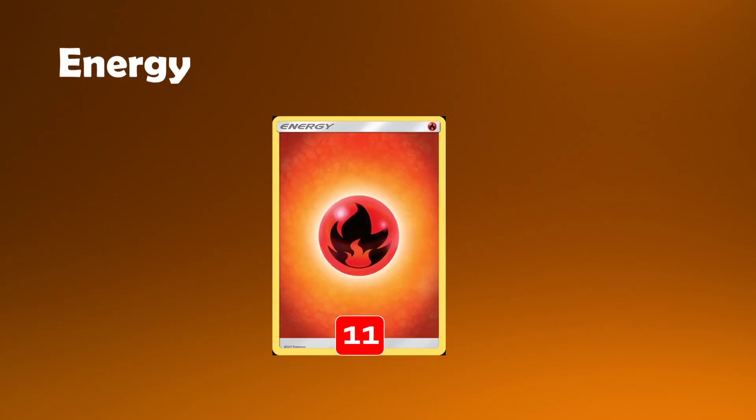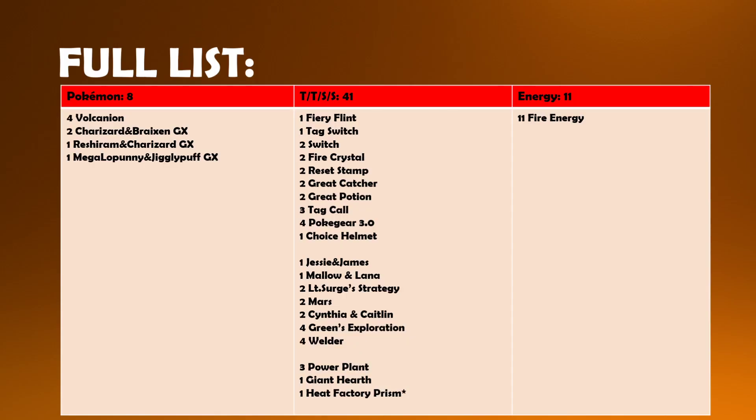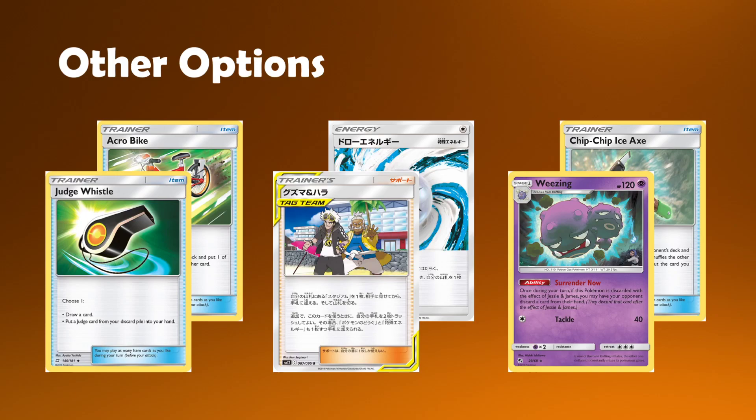Onto the energy — just 11 Fire. Pretty standard for most regular Reshizard decks. We're going to try and take that shell of Greens Zard as I've mentioned a few times in the video. Here's the full list — pause if you'd like, and we'll move on to some other options.